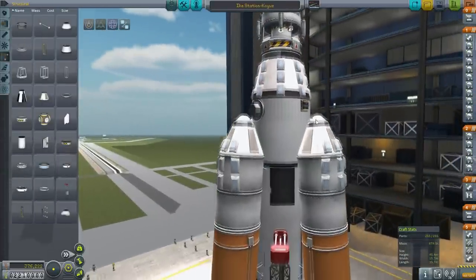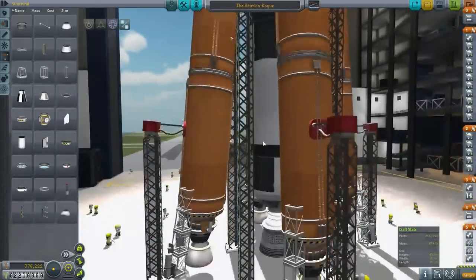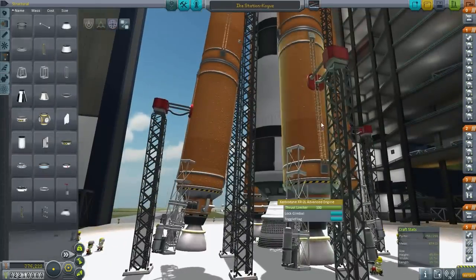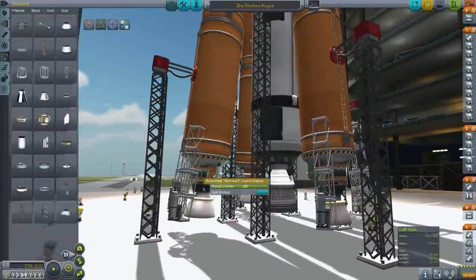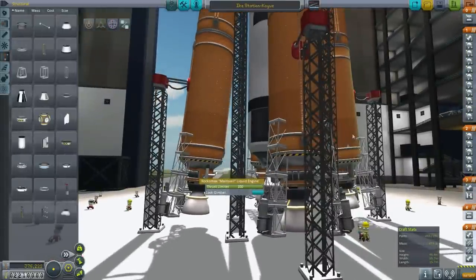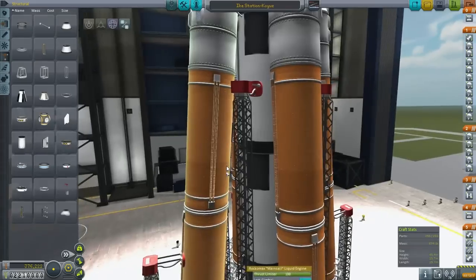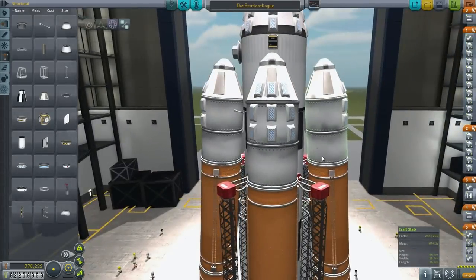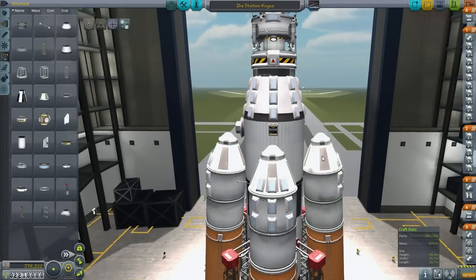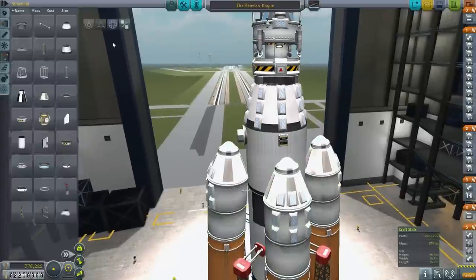We've still got all the parachutes — plenty of part count there. At the base, the KR-2L and then the mainsails. Whether this can land safely or not, I don't know. We're going to have to find out. The last time I launched this was in version 0.25, so we're trying it now in 0.90.